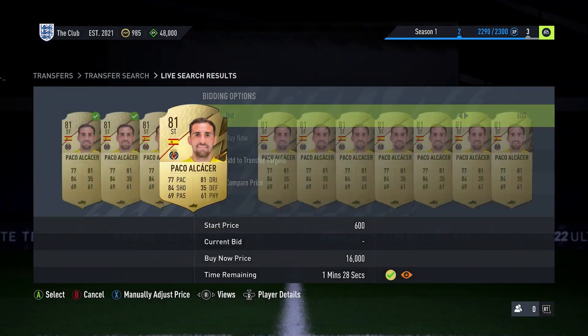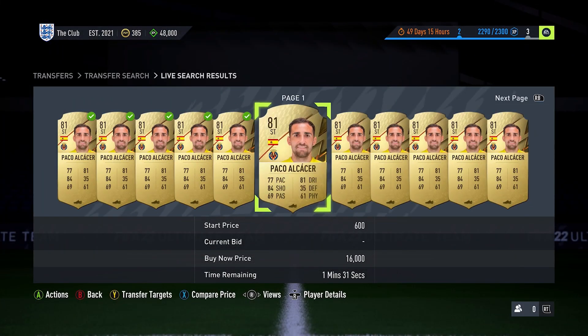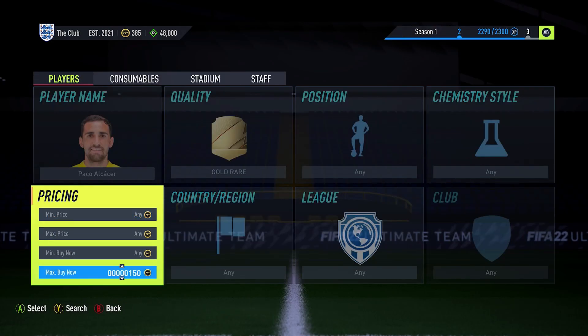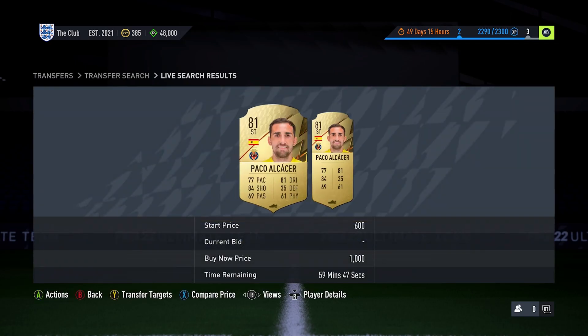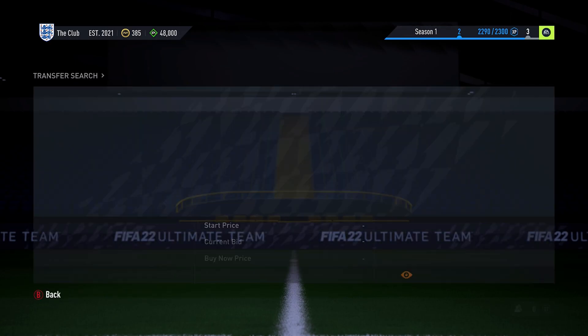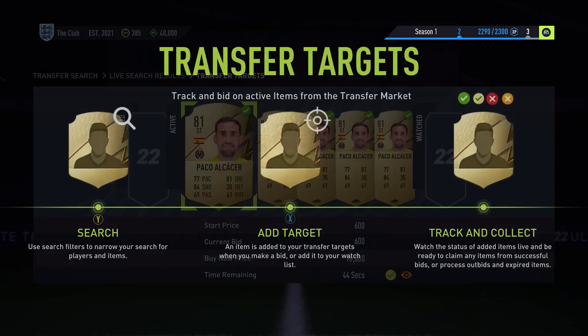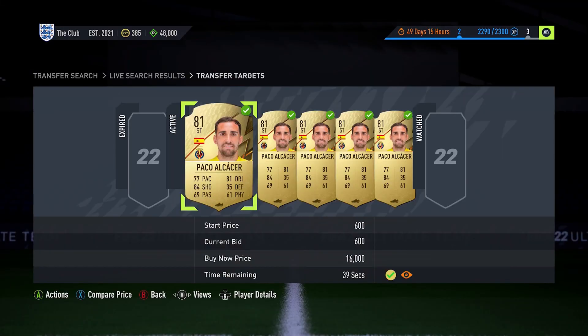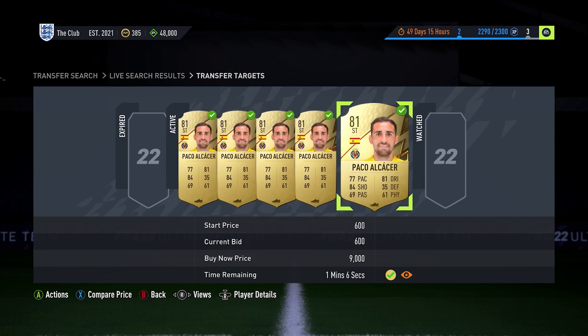The next step is to go back to the menu again, remove the max buy now and set a bid amount. The bid amount is entirely up to you. The lower your bid amount, the less players you'll be able to win, but for those that you do win, you'll be able to make a lot more coins. With the players that I've been using for this video, I vary it — sometimes I try to double my coins, other times I'm just looking for a 200 coin profit.